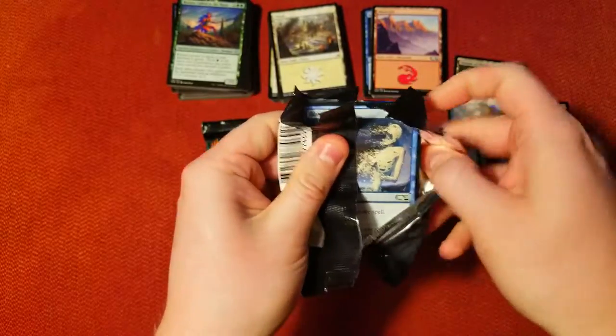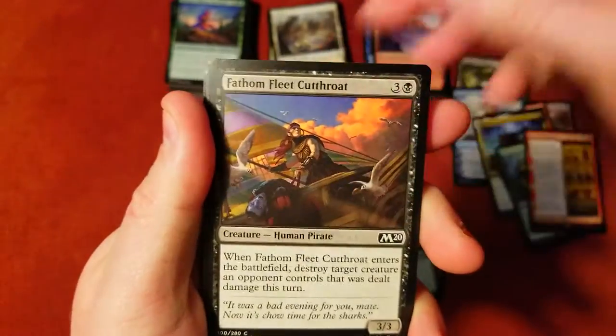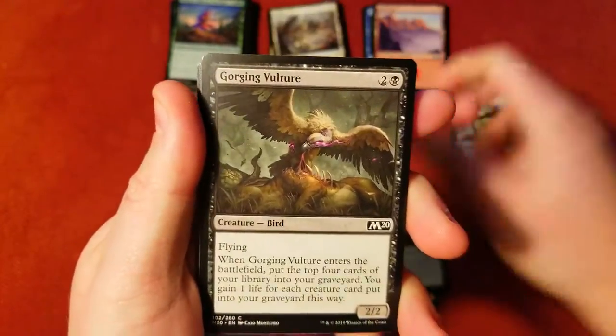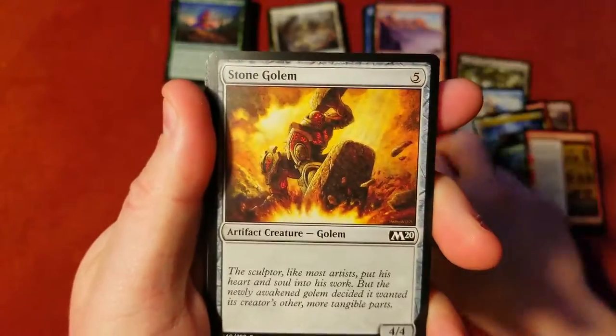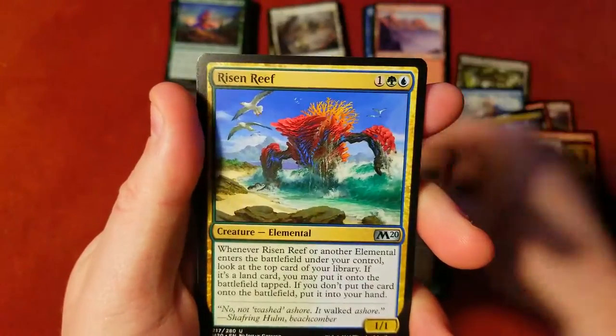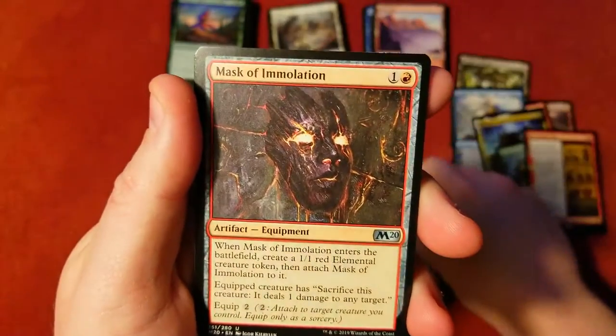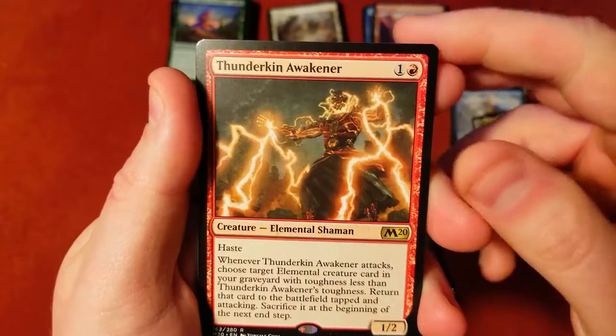Second to last pack — let's see if we can end on pulling a Teferi or something, that'd be pretty dope. Bone to Ash, Reckless Airstrike, Cutthroat, Growth Cycle, Vulture, Shock Golem, Silverback Shaman — Dragon — Risen Reef! Cool, cool, I think that's got some value. Mask of Immolation, and a Thunderkin Awakener as our rare. Nice foil Brawler as well.